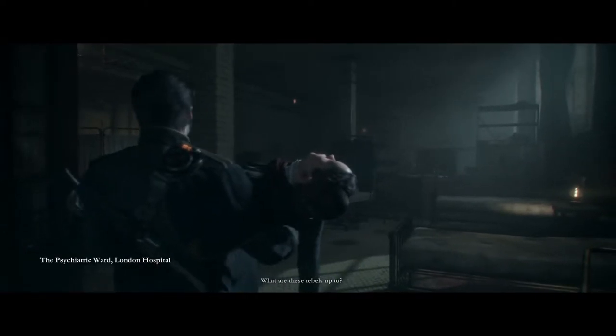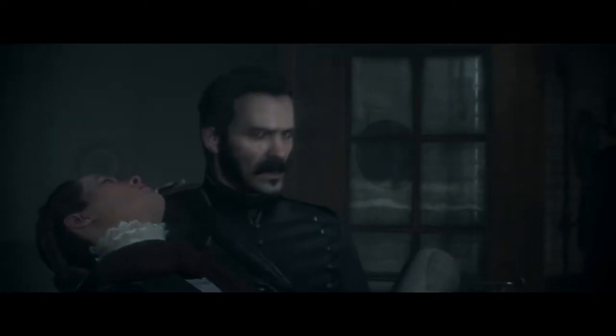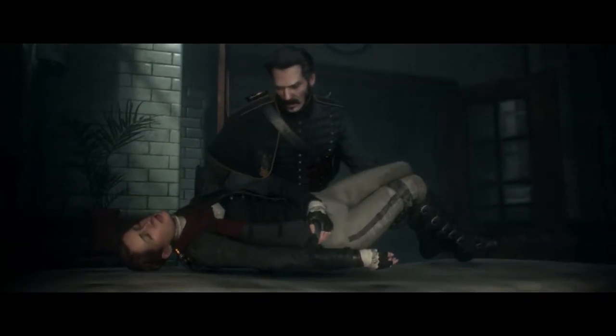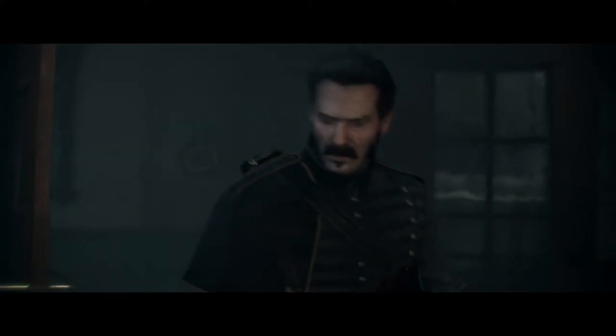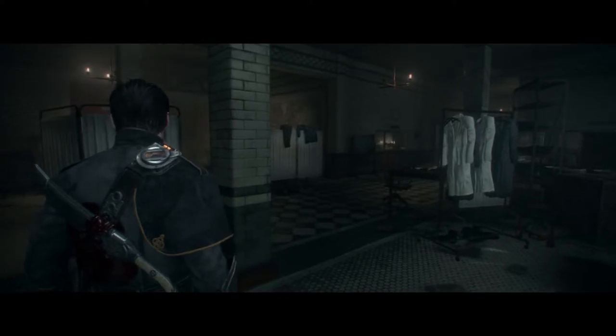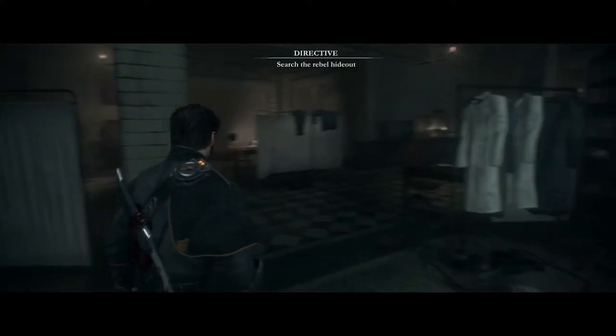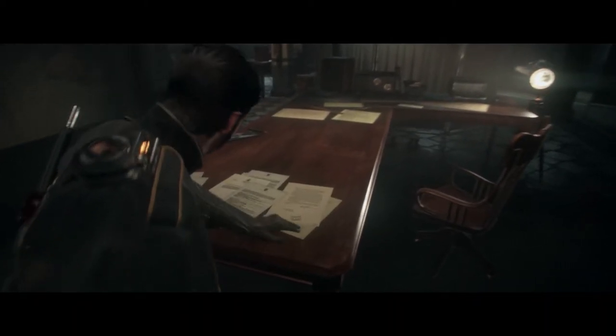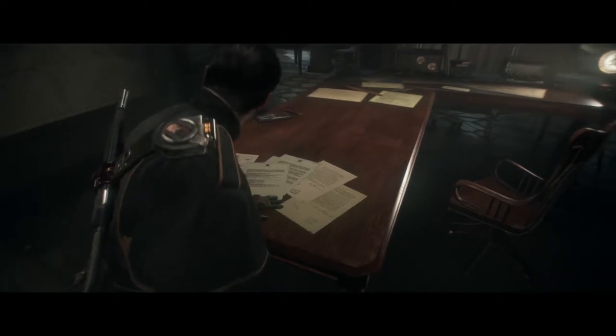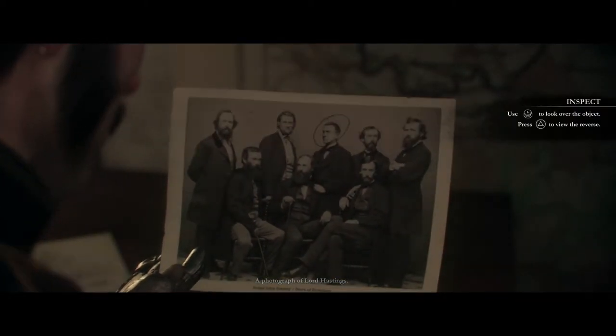What are these rebels up to? Rest easy, love. So what do we need to see? Search the rebel hideout. This is the psychiatric ward, isn't it? Press L2 and use the right stick to focus on details and identify distant objects — what could the rebels be planning here? There's some paperwork we can look at. We're kind of looking for something that can tell us what's going on. Just a date — August 1858.